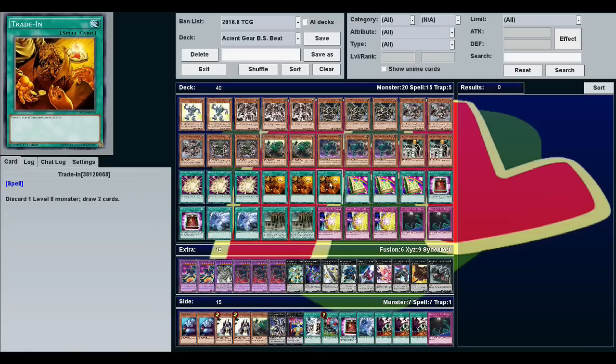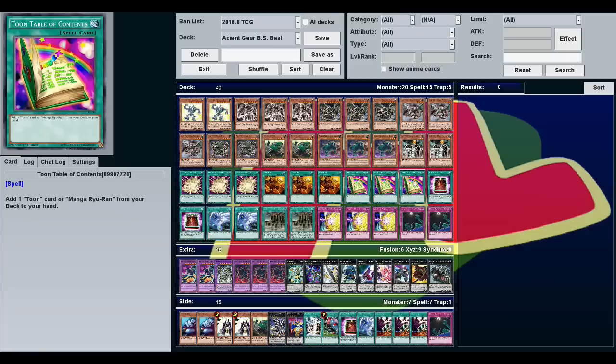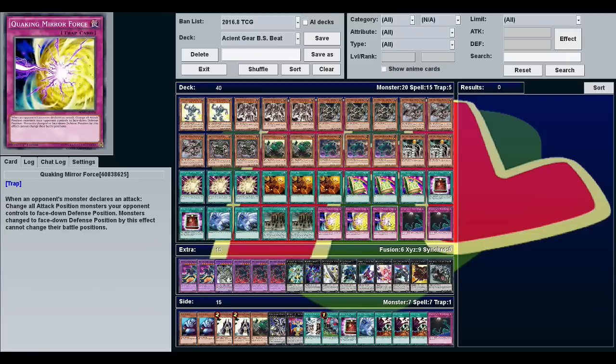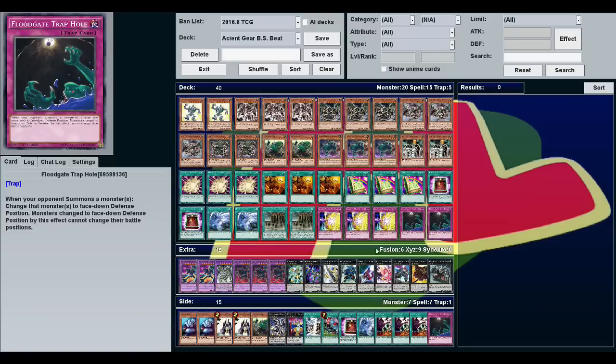For our spells, we're playing three Overload Fusion, three Trade-In, three Toon Table of Contents, two Book of Eclipse, two Twin Twisters, and two Ancient Gear Fortress. For traps, we're playing three Quaking Mirror Force and two Floodgate Trap Holes.